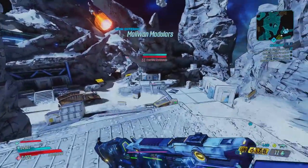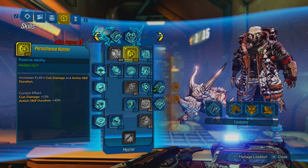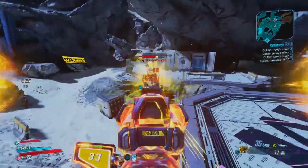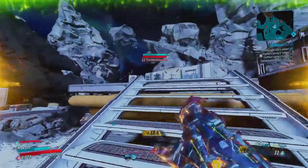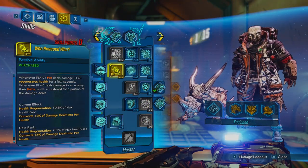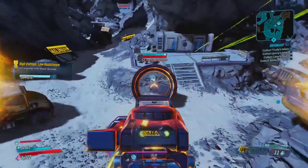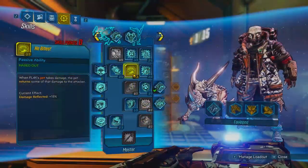Moving on to the Master or blue skill tree. The first skill is Persistence Hunter, which increases FL4K's gun damage and action skill duration — a nice bonus, which is why I have it maxed at three out of three. Next I went with Go for the Eyes, which makes the first melee attack your pet hits on an enemy a critical hit, and upgrading it increases your pet's critical hit damage. It's at two out of five. The next skill is Who Rescued Who, also at two out of five — it allows you to heal your pet when you deal damage, and whenever your pet deals damage FL4K regenerates health, which is nice for survivability.